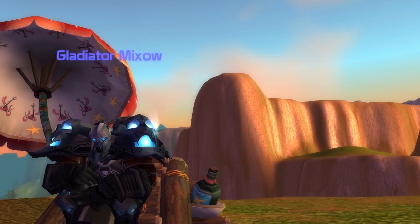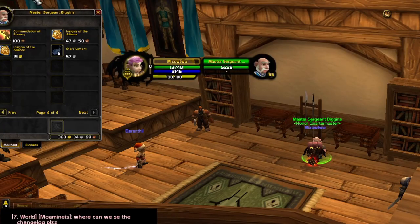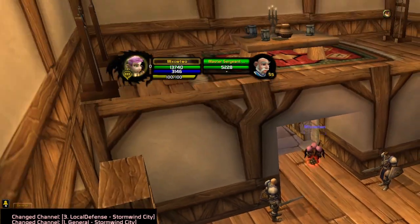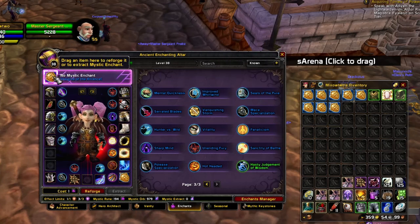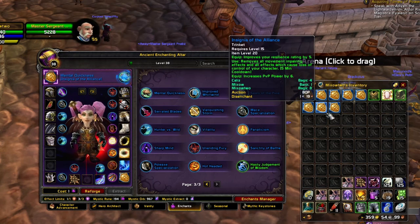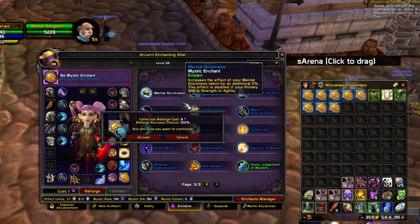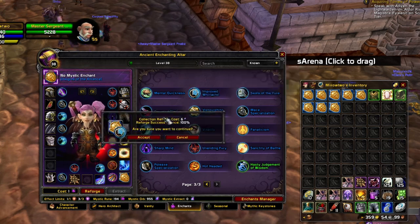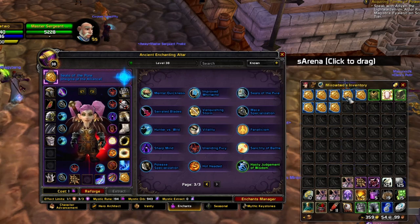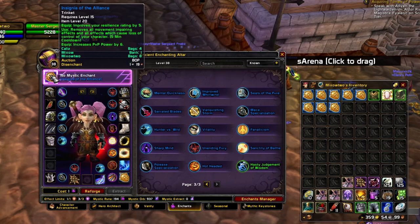Number six: spend your orbs if you don't need them. This is also a gold-making method. Go to the PvP vendor and buy trinkets for about 50 silver, then go to a Mystic Enchanting Altar, drag the trinket in, and enchant it with a random enchant that sells well in the auction house. This is a fast gold method. There are several ways to farm orbs — PvE, PvP — and you get rewarded with orbs every day from various activities.